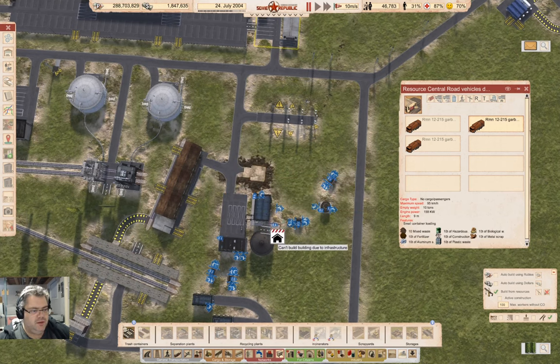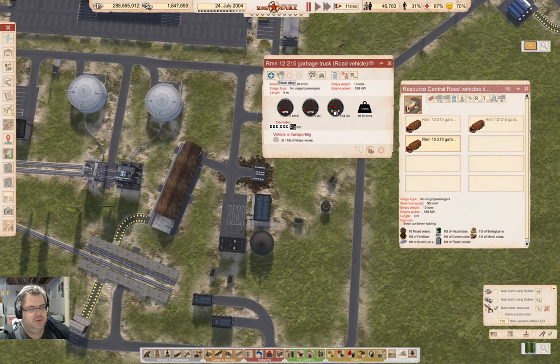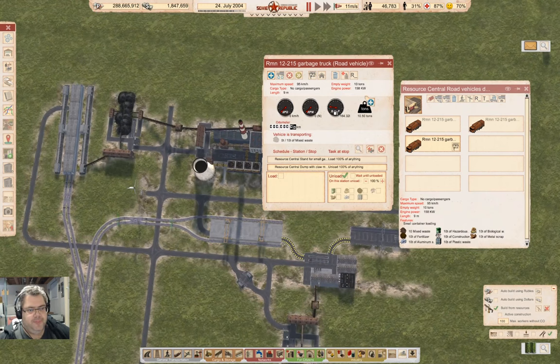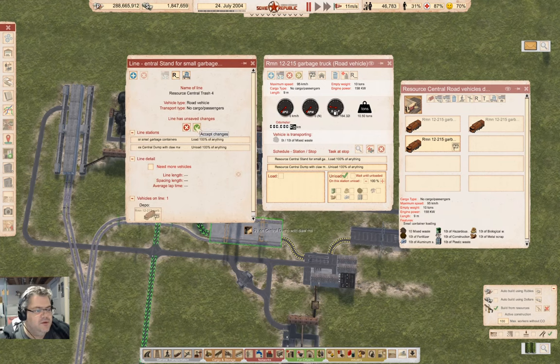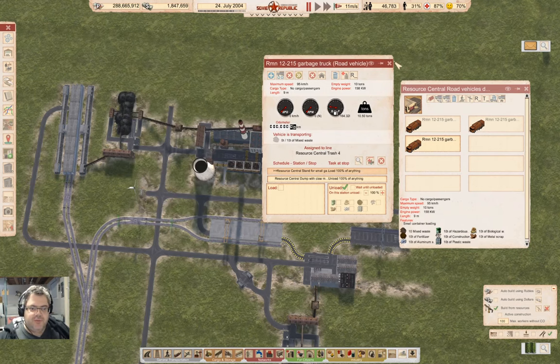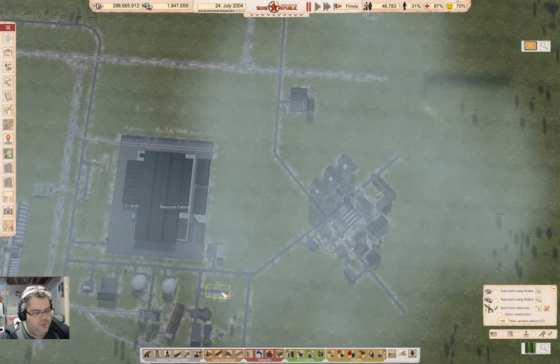We'll put one of these right here — build it. And then this guy will come in here and go up here. This will be resource central trash four. Okay, we've done that. Now there are trash pickup lines. I haven't put a power line down to here yet though.